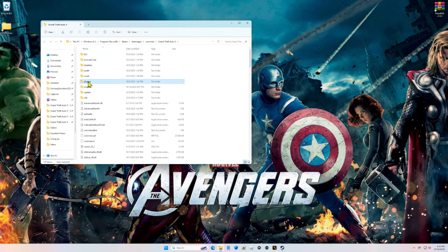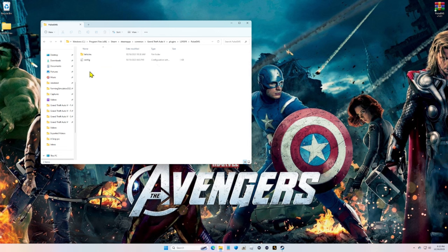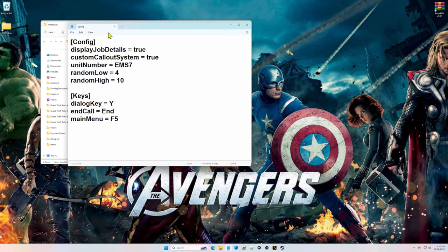Go to your main directory, go to Plugins, go to LSPDFR, and navigate down until you find Pulse EMS. Click on the folder and click on the config settings file. The main menu key is F5 - I don't have anything set to F5 so we'll leave it. You can also see display job details, custom callout system, unit number - it's set by default as EMS7. The dialog key is Y, end call key is N, and main menu is F5. If you didn't make any changes, click File and Save.